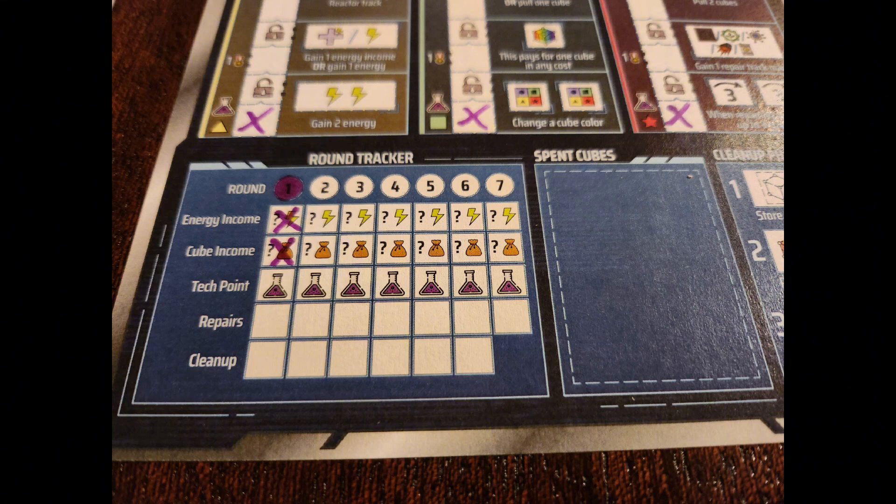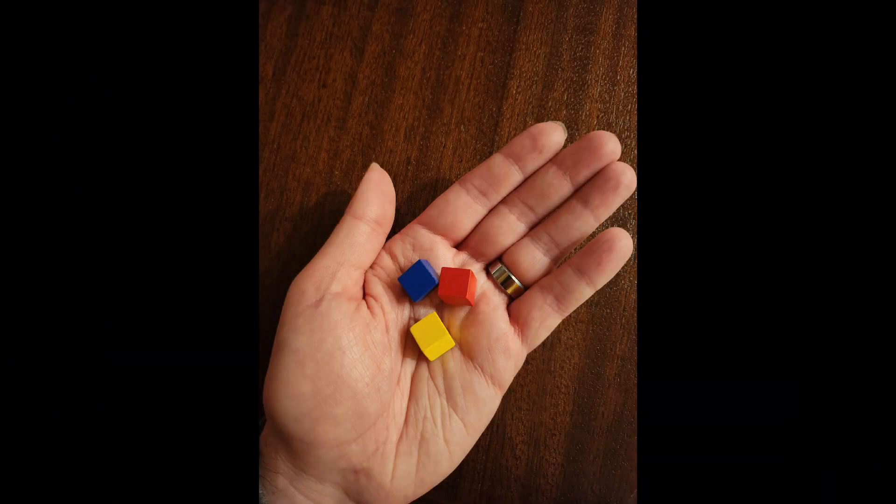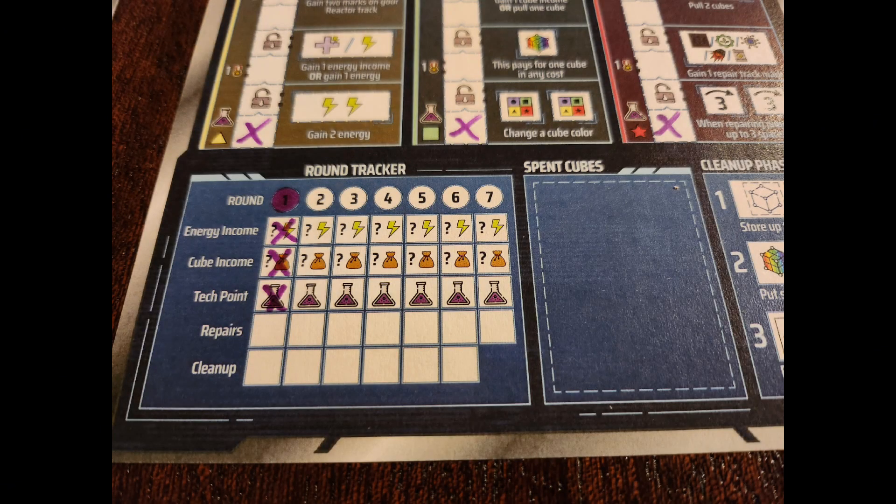Now that we've done our energy income, it's time to move down the round tracker and do our cube income. Your cube income is located right next to your energy income and also starts at three, so grab three random cubes from the bag. The next step on the round tracker is to gain a tech point. Every single round you'll get exactly one tech point, which you can use in any of the three tech tracks to cross off the next square from the bottom on any track.